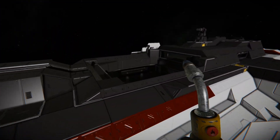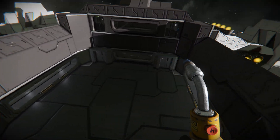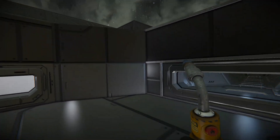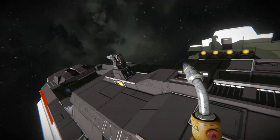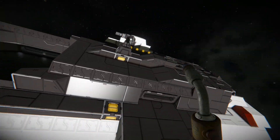It didn't come with the blueprint, but there is another ship by the same builder that I believe is designed to fit in here. I'm pretty sure this is the hangar area, although I don't see a connector or anything so I could be wrong. But per the screenshots and stuff, that's kind of where it looks like it would go.